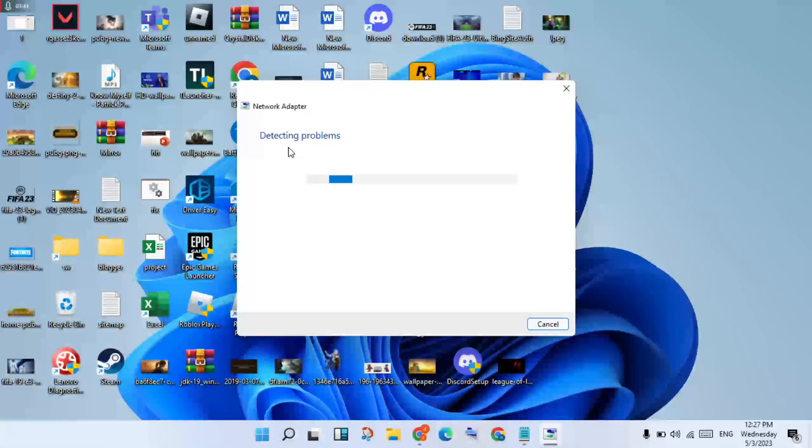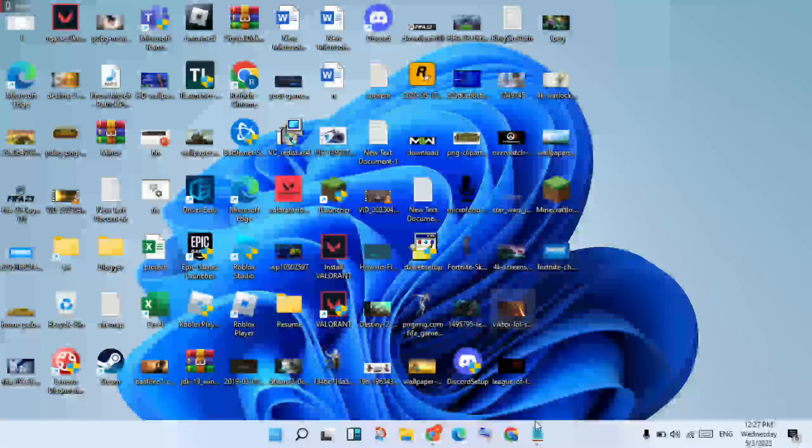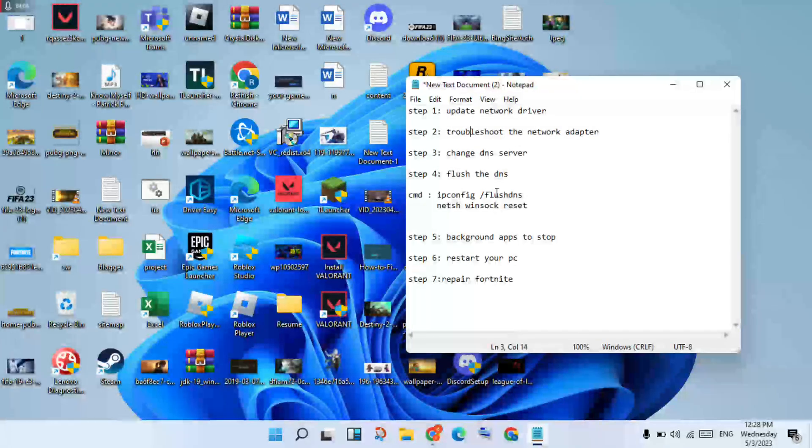The detected problem will scan your network connection. Select Wi-Fi or Ethernet, click Next, and check if the problem is fixed. Click to close, then go to the next step to change the DNS server.